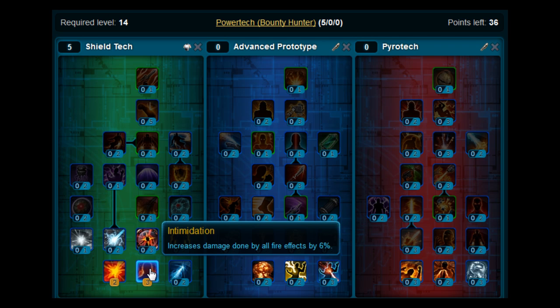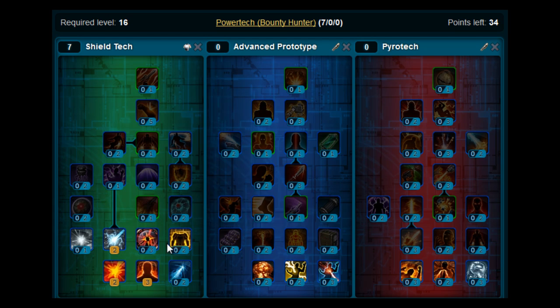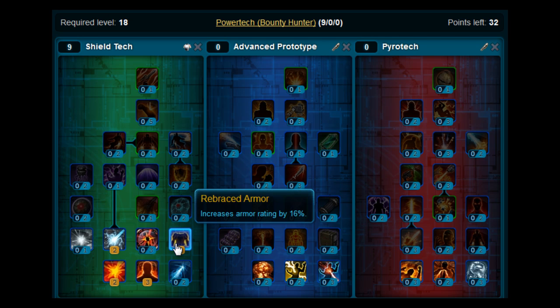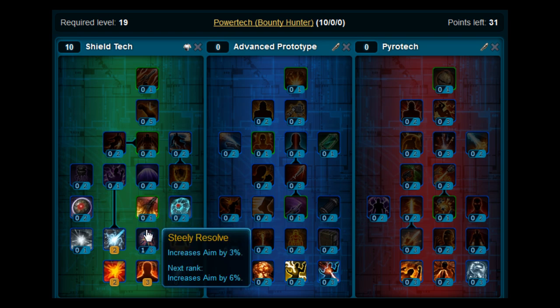At levels 15 and 16, you're going to pick up Ion Overload. Levels 17 and 18, you're going to pick up Rebraced Armor. At level 19, you're going to put one point on Steely Resolve.